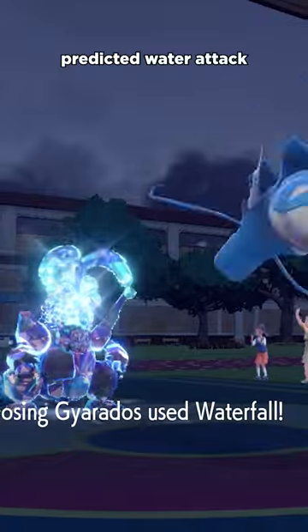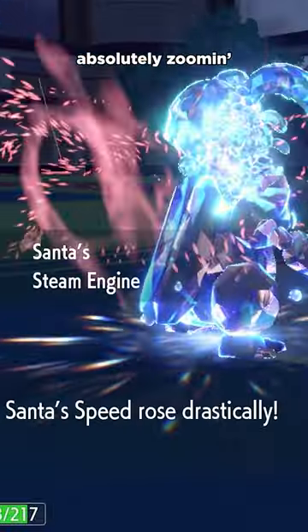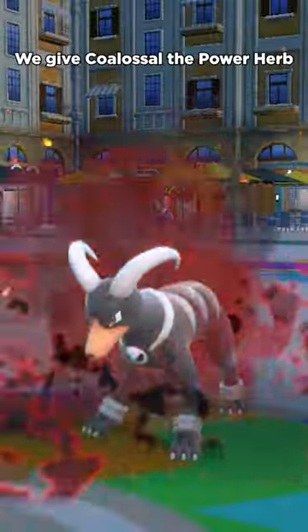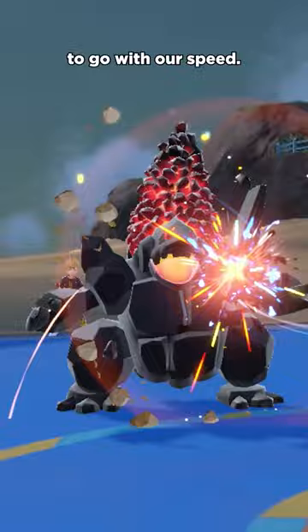Tera Water can allow it to take a predicted water attack that normally melts us, and now this thing is absolutely zooming. Meteor Beam is a 120 power rock move that raises special attack by one stage on turn 1 and then hits on turn 2. We give Coalossal the Power Herb to allow this to fire immediately, and now we've got some crazy offense to go with our speed.